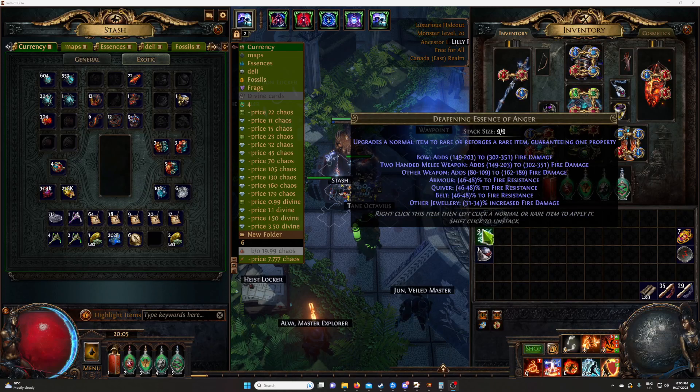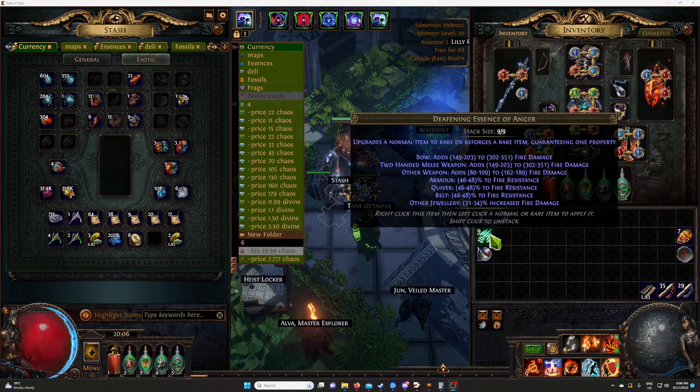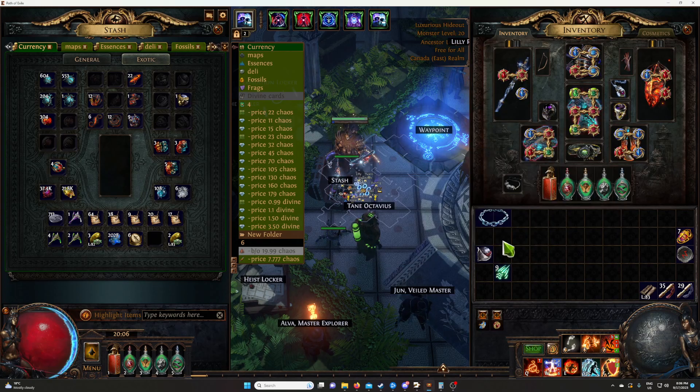Hey everyone, Baham here. I just wanted to show you a quick way to make some currency — about 100 to 120 chaos per simple flip. What you will need is quite easy, only two pieces. There's an additional step if you want to go further but I will explain this in between.